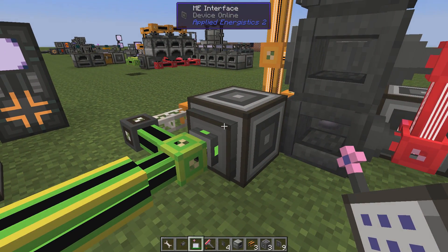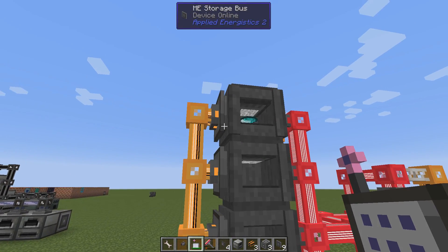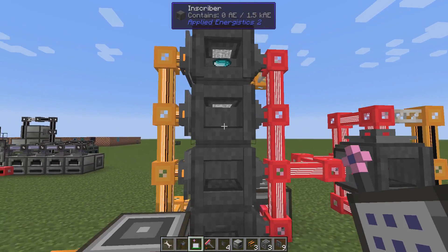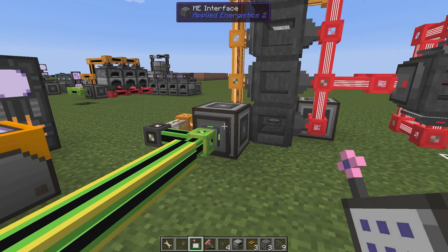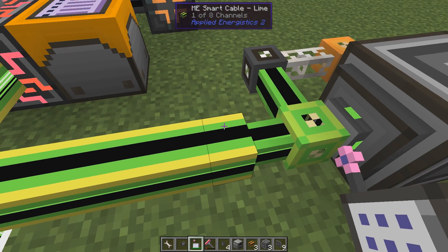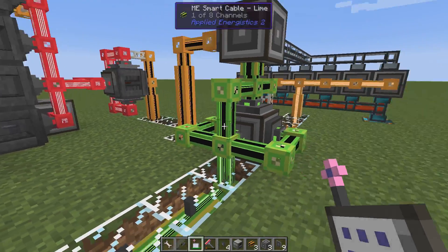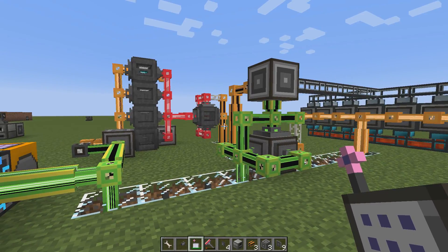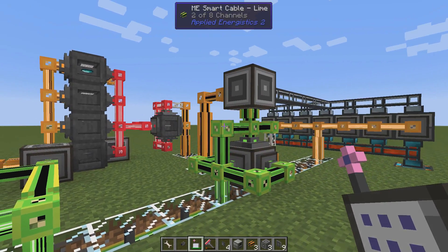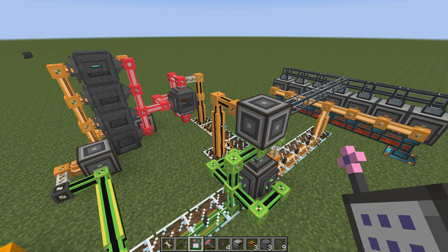The smart thing with this is that it's only one interface to hold all the patterns. This is a smart way to do it to save your channels — only one channel to make all three recipes. I hope this is useful; I got a question about it and it seems like I've never covered it exactly like this before. Hopefully you'll find it useful someday. Thanks for watching and I'll see you next time.